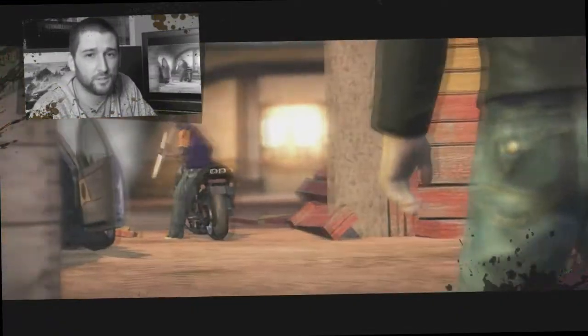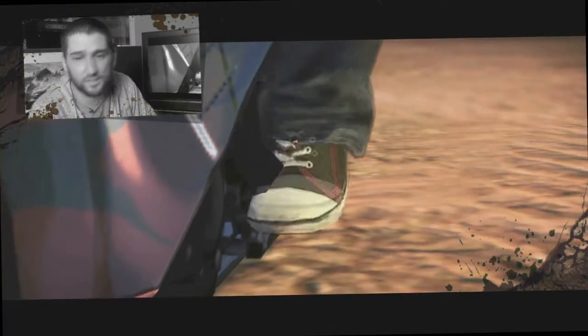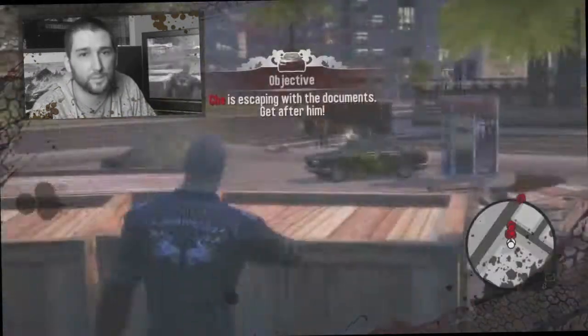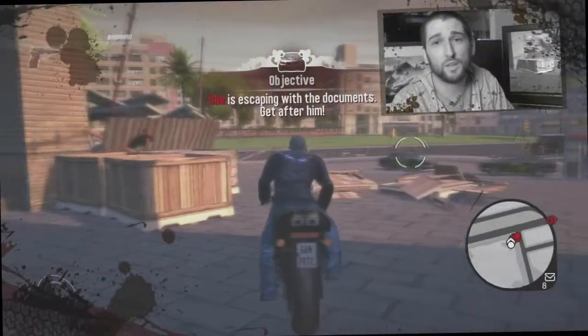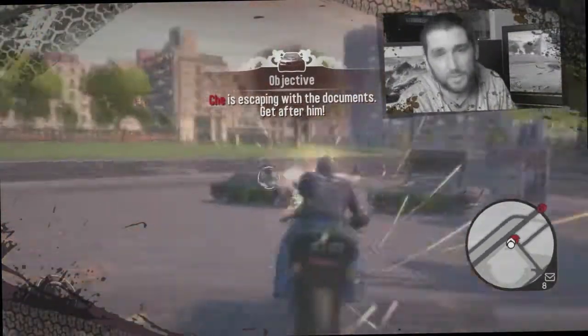Right at the end of the previous mission, the Chilos Canalis Lieutenant Che came in and snatched the documents at the last moment and took off on his bike, and this is where this mission picks up. You have to chase him down and you have to get the documents back. Che is one of the top guys in the Chilos Canalis camp, and of course he's a bike expert.